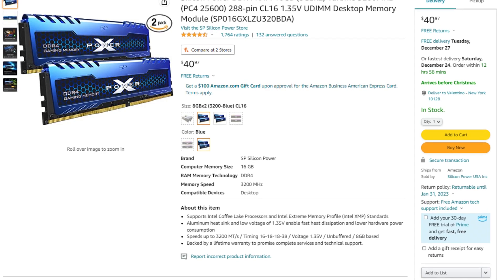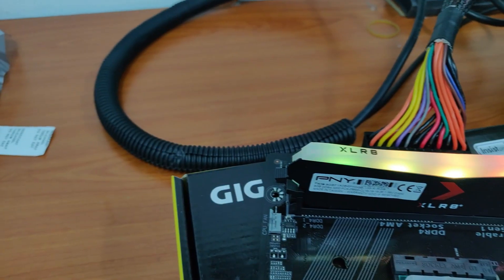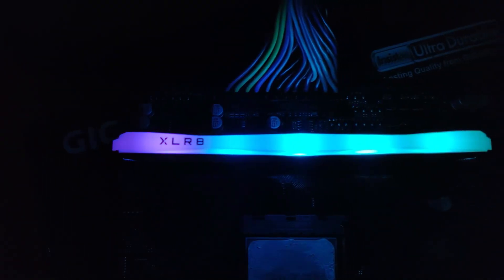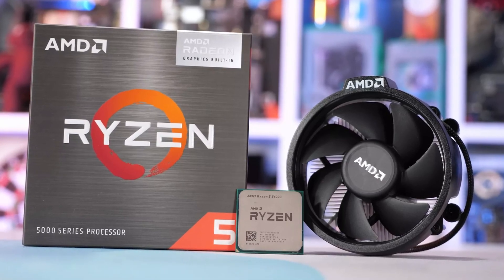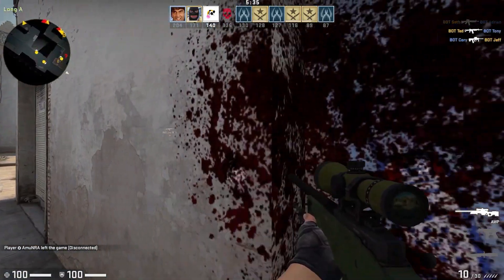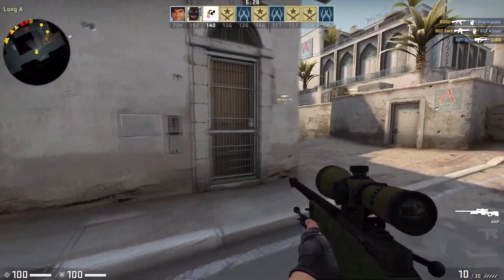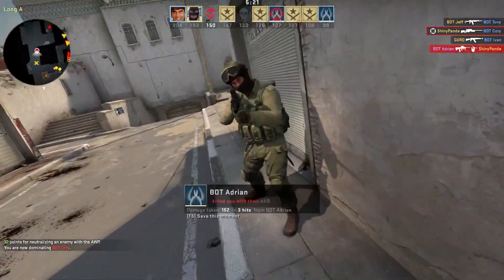I do recommend buying a 3200MHz CL16 memory or a 3600MHz CL18 or CL16 memory. To be honest, you're not going to notice a big difference between 3200MHz CL16 and 3600MHz CL18 memory. The only time you are going to notice a difference is especially if you have integrated graphics — for example, a Ryzen 5 5600G — where RAM speeds will actually help. But for most gamers this is not a concern. I wouldn't recommend going any lower than 3200MHz; maybe 3000MHz is still a good option, but the price difference is really about $5 between kits, so I would recommend going with at least 3200MHz.